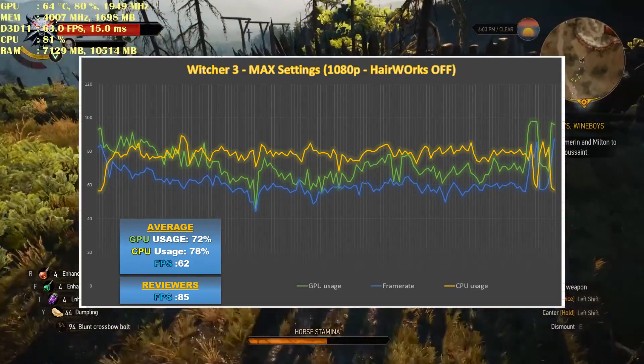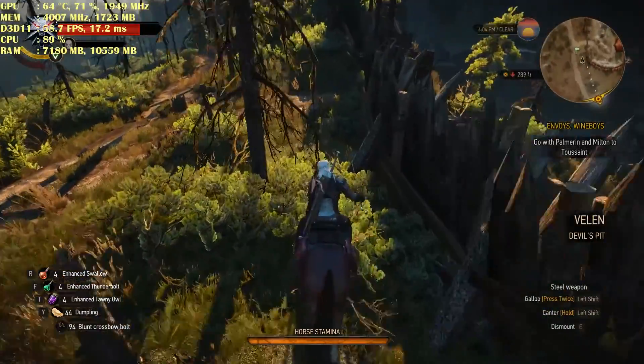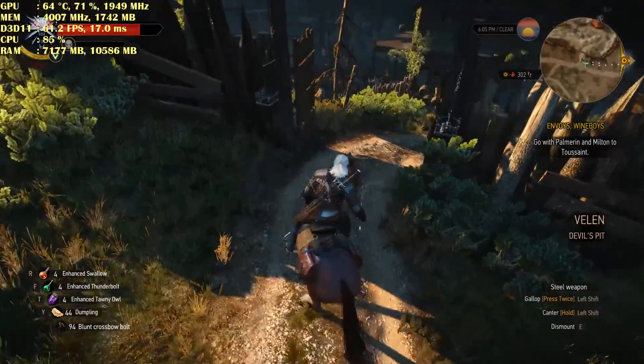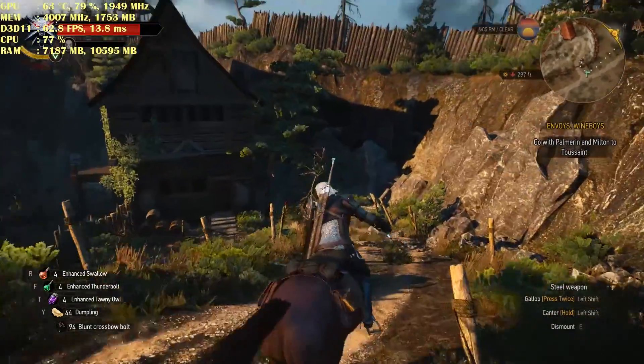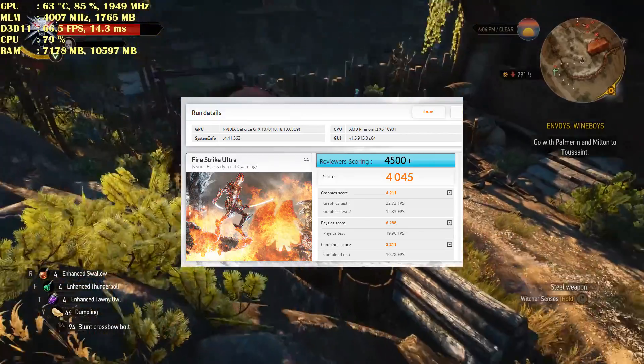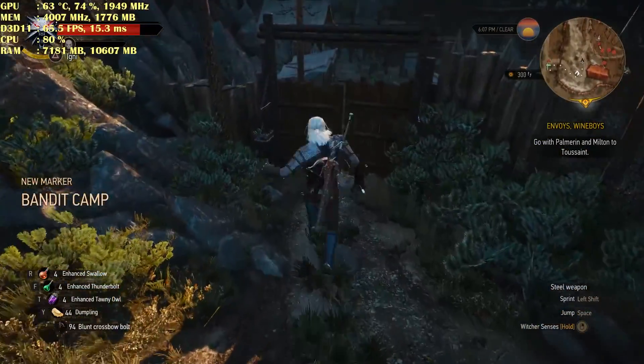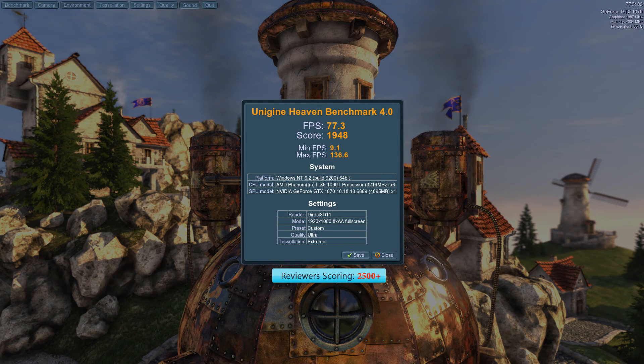I'm surprised that games like Doom and Witcher 3 are using more CPU resources than GPU, and they also run great. We also have the Fire Strike Ultra benchmark score — it's 500 below others, which is not really bad. And also the Unigine Heaven benchmark.